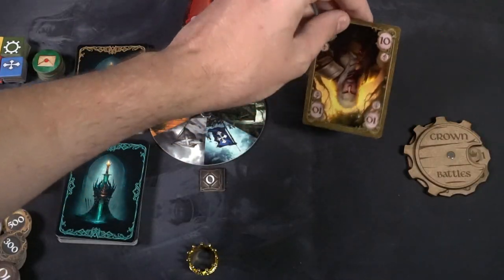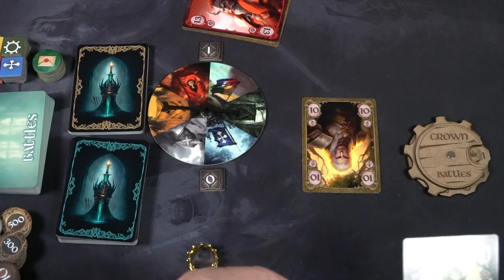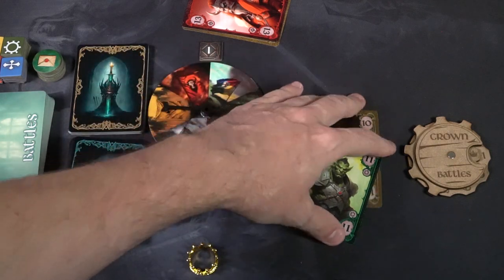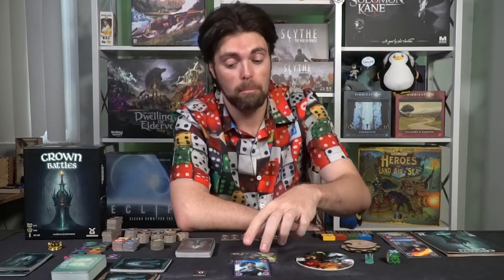We move on to the next trick, and the player who won the previous trick starts. They play a blue eight — not only is it their forward card, but it's also the trump card. I've got a green eleven, but the eight is stronger because it is both the trump suit and the forward suit. So they score another trick.